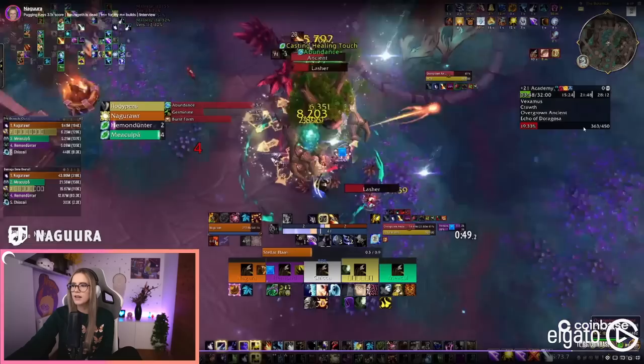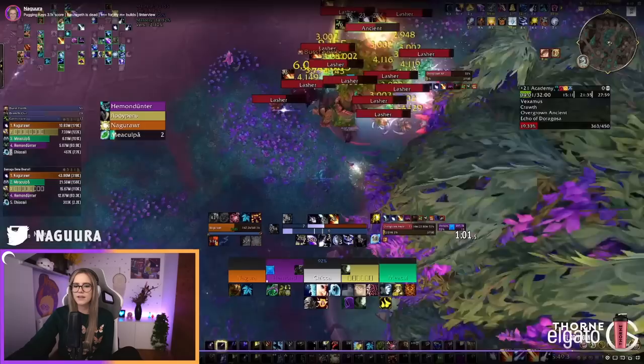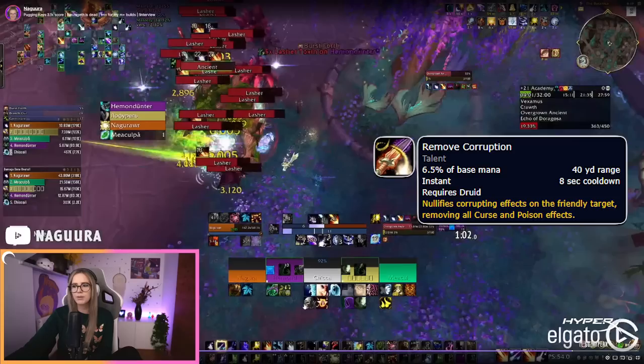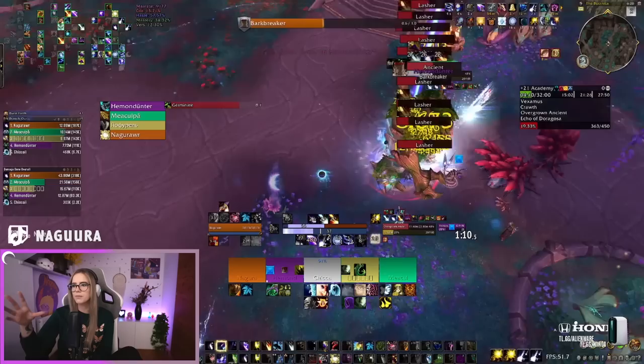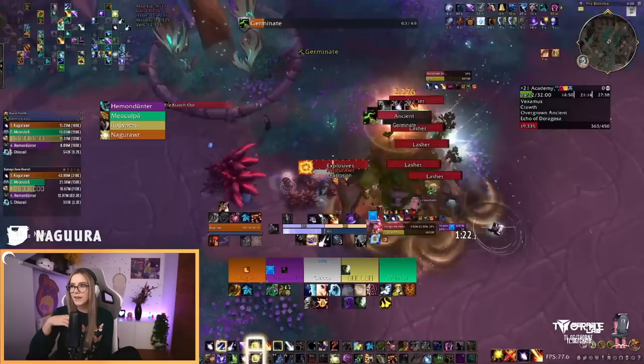Even as a Moonkin, I procced my Pulsar and used Fury of Elune on the branch, just trying to do as much single target damage on it as possible, even using Wrath instead of Starfire to get as much damage out. Then we stack up again — same thing over and over on this boss. When you get the Burst Forth, the Lashers come out of the ground and start hitting the tank. As a Moonkin you can help by dispelling the tank, because it's a stacking poison these Lashers apply. Every melee attack applies one stack — kind of like Necrotic — and you can dispel it as a Moonkin. So make sure you do that once in a while.